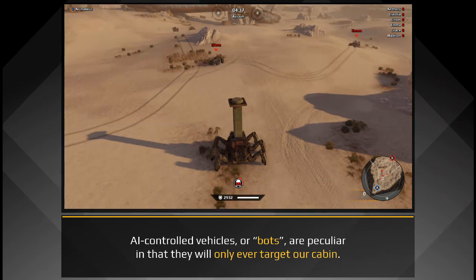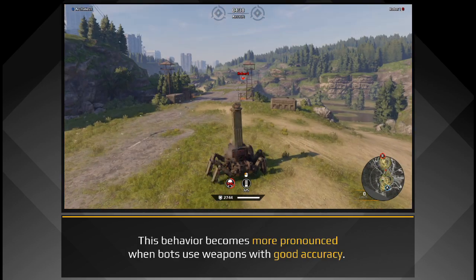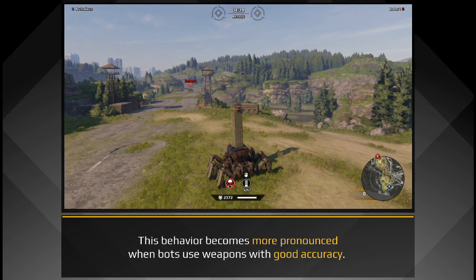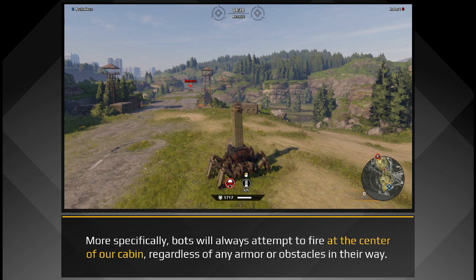AI-controlled vehicles, or bots, are peculiar in that they will only ever target our cabin. This behavior becomes more pronounced when bots use weapons with good accuracy. More specifically, bots will always attempt to fire at the center of our cabin, regardless of any armor or obstacles in their way.